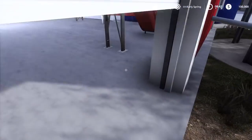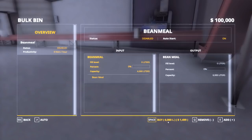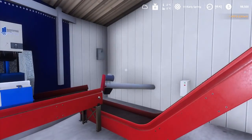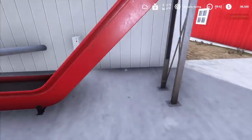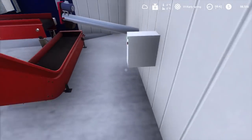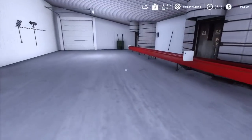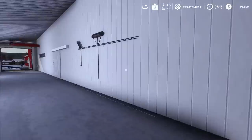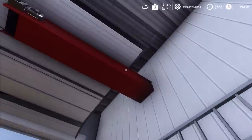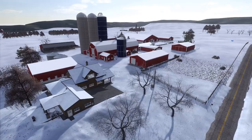On Autumn Oaks, bean meal and similar products for your feed ration are handled differently. You now have the ability to just buy it using the Global Company menu — click bean meal, buy it, and it'll slowly transfer to replicate a delivery. You can still produce it using the mix mill. Just like Mercer, you have to turn on the feeding system — one button enables bean meal, one enables the haylage silo, and another enables high moisture corn.